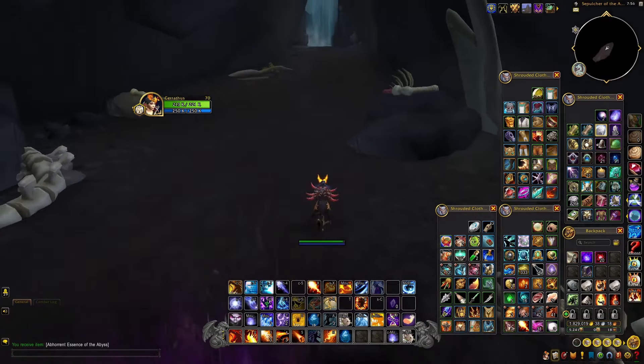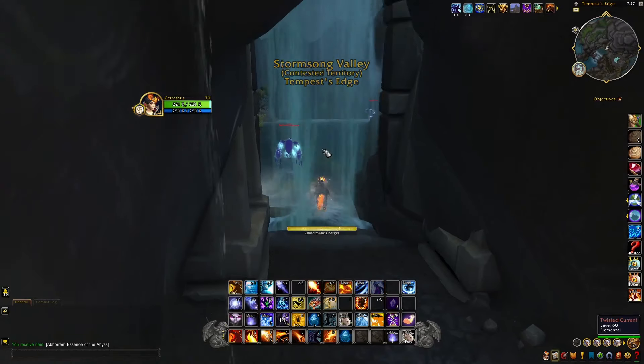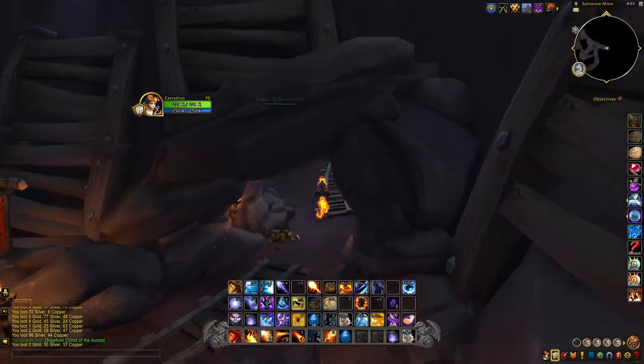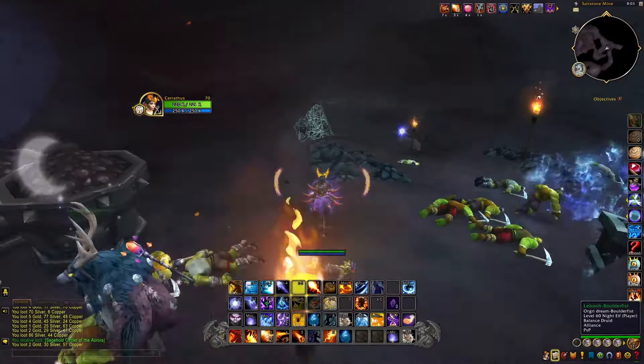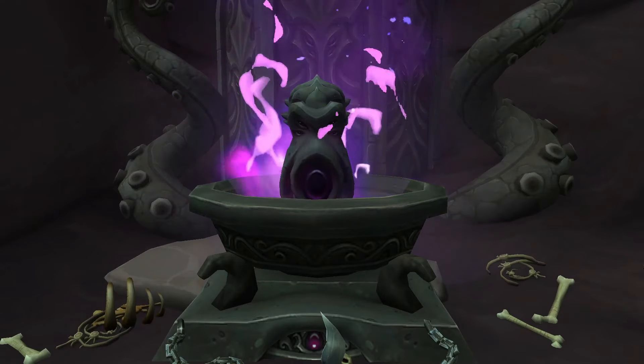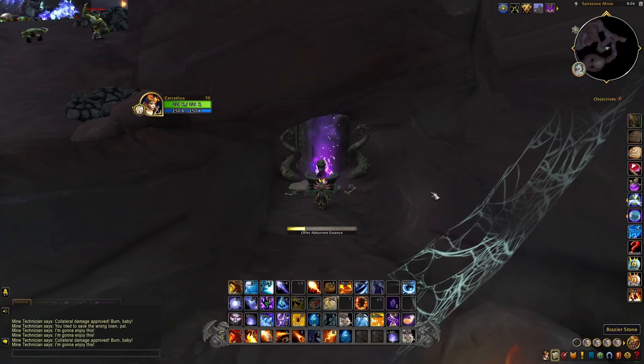Leave the cave and head west. Here you'll see a mine with horde banners outside. Follow the path I take here to reach the second altar. Right-click on the altar to summon a rare.